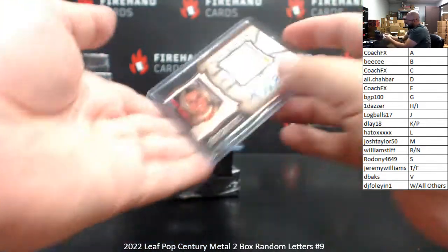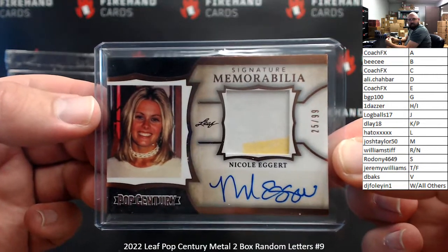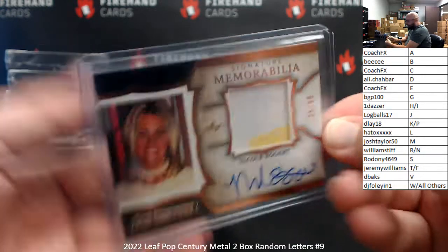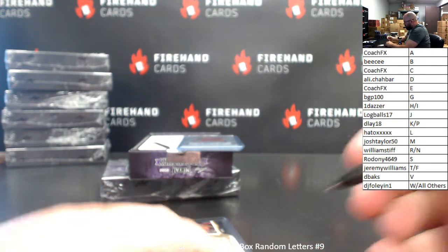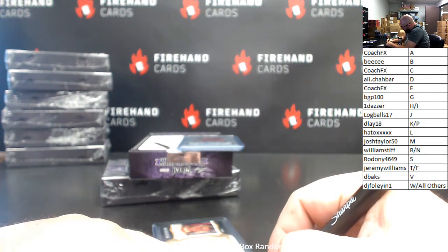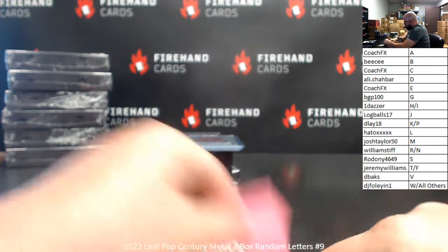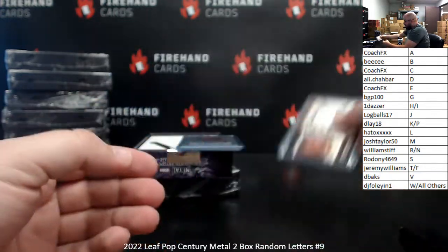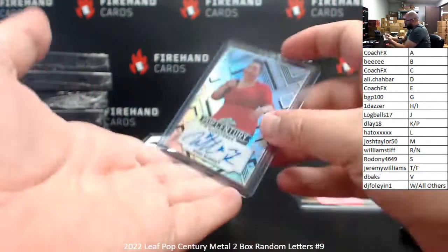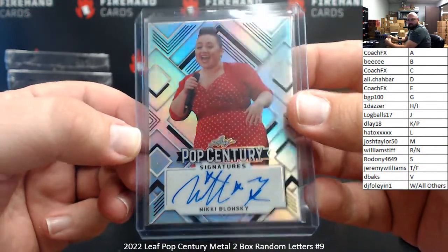All right, first up I've got a signature memorabilia numbered to 99 — Nicole Eggert. The letter N going to Williamstiff. Got to follow it up with a base signature of Nikki Blonsky — also the letter N, also for Williamstiff. That one was numbered 450.